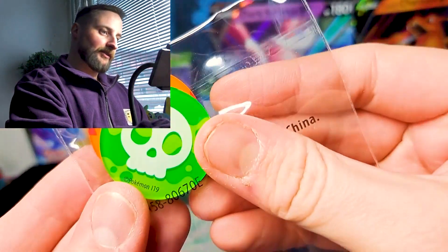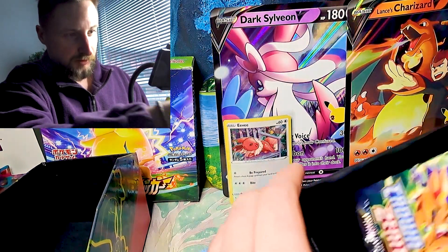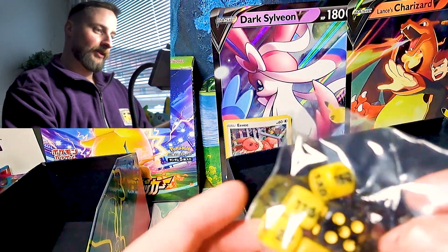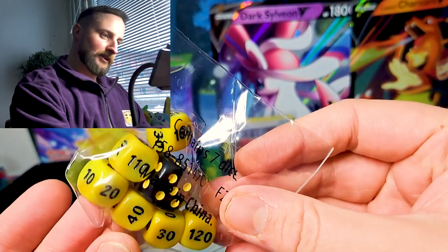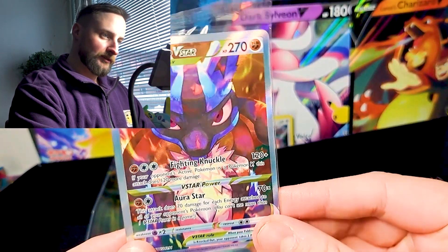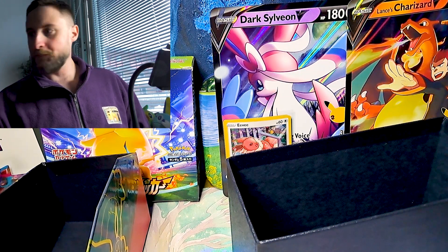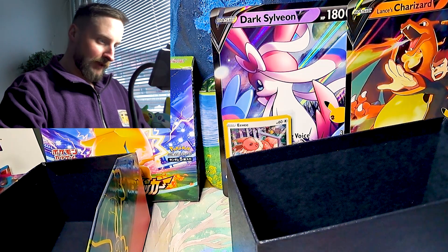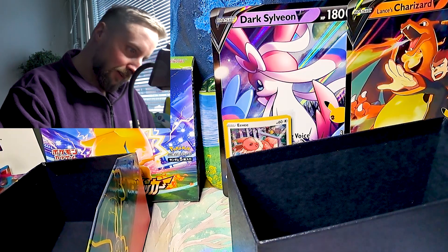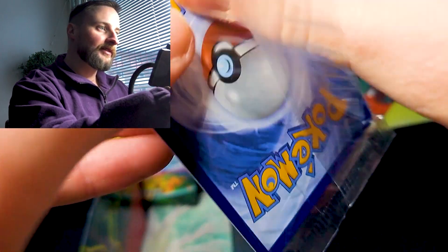You have the status condition markers. And you also have the dice and the damage counters. And of course we have the promo card — Lucario V-Star. What do you think? I like it very much. Really cool. Looks sick. Maybe I will open — I think I will, because I have three. I will open one of these, and the rest I think I will keep sealed.